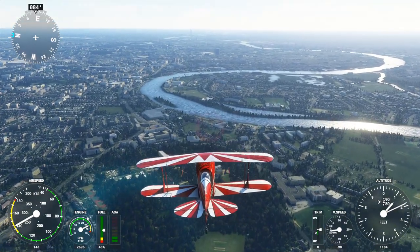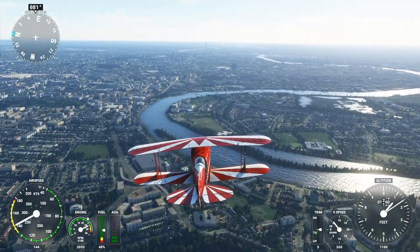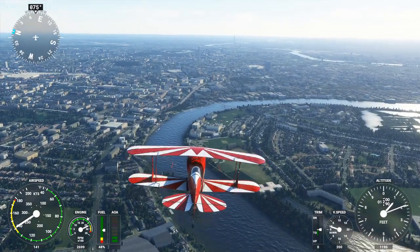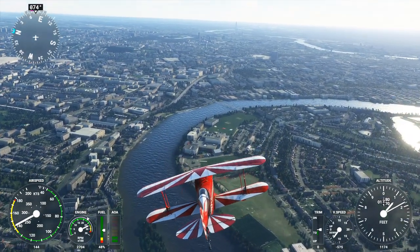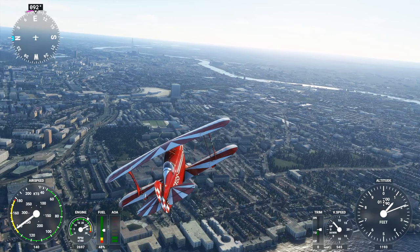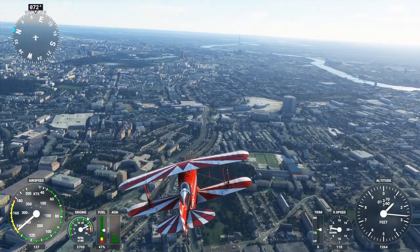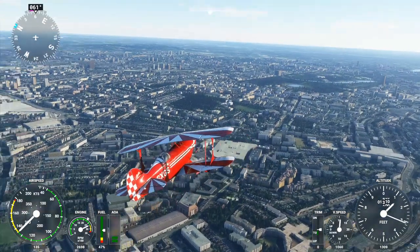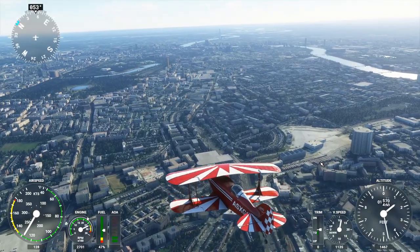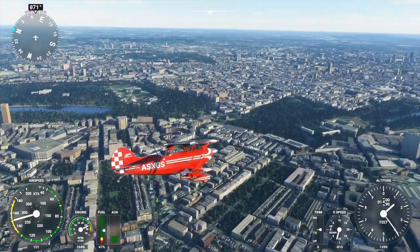I've flown over this once before, but only in a 747 — we took off from Birmingham headed to Amsterdam, so it was an odd flight and not the best way to sightsee. I see a Shard-like structure and that's about it. Do they only have a one-monument budget for London? There's been a freeware scenery for Buckingham Palace, incidentally, so we don't need to worry about that.